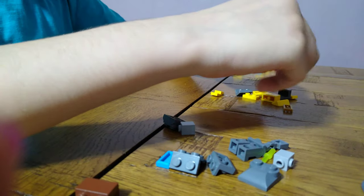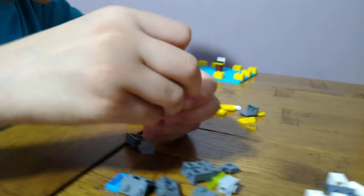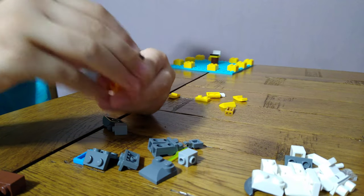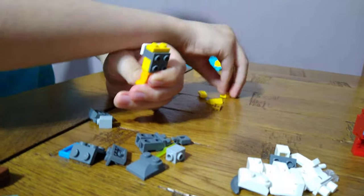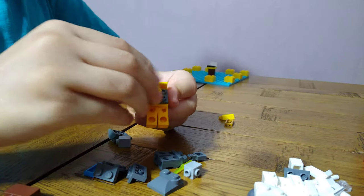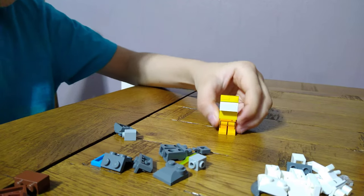We're going to make crewmate yellow. I'm going to need yellow legs - I just found the nearest yellow I could get - and the yellow brick, one of these again, and then a white visor. The only thing different is the backpack - we get this on, then one of these and then a cheese slope. Here we have crewmate yellow.